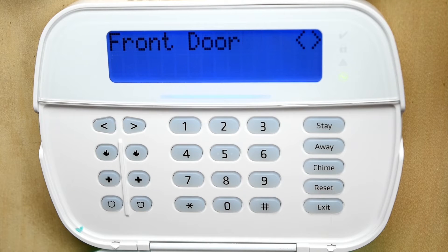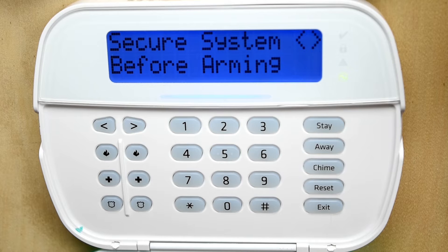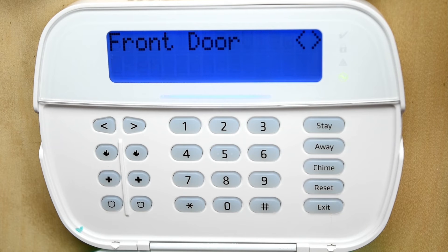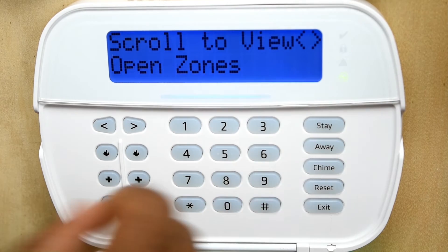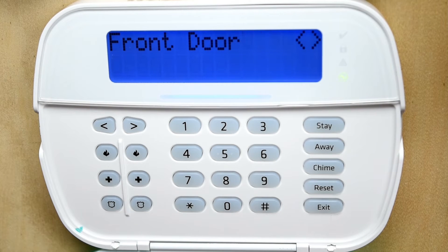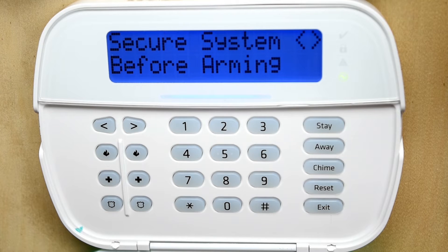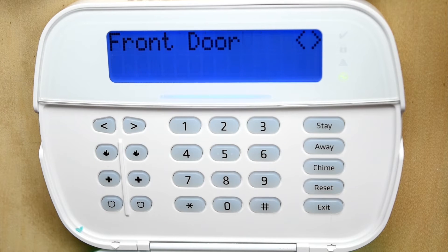This video will show how to bypass a zone on a DSC panel. For example, the front door is open and it's flashing on the screen. It's saying 'secure your system before arming.' You want to leave but you can't arm the system because you have a problem with your contact.